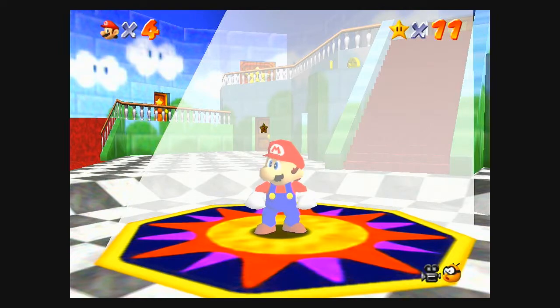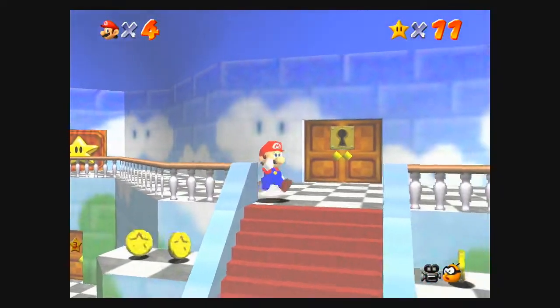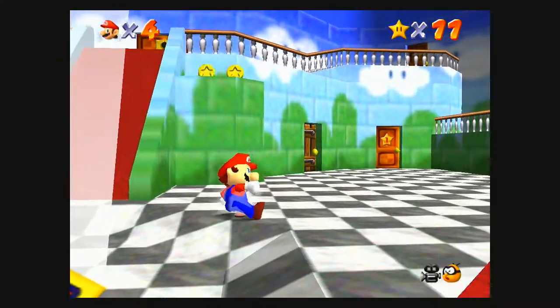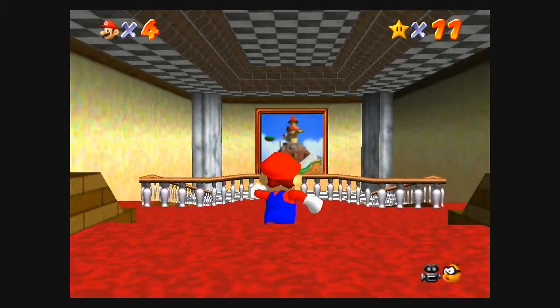Welcome back to another episode of Super Mario 64. Last time we beat Bowser, and now today we're gonna go and do more stars in Whomp's Fortress and Jolly Roger Bay. So let's go.